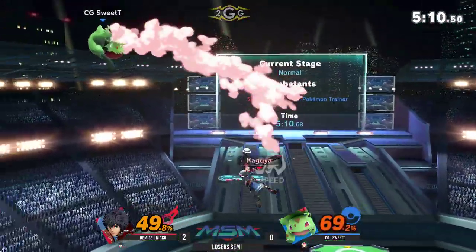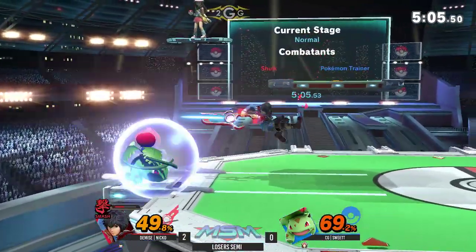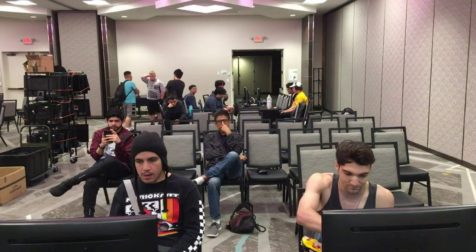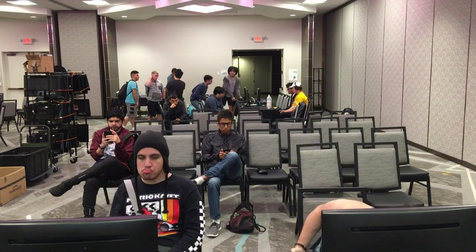Some more up tilts, some more juggles — he's really good at punishing these switches right now. The Razor Leaf does its job again, but he's still stuck on the ledge and has to figure his way around. Oh my gosh, that was such good shield pressure — the back air just forcing the drop shield and then the angle forcing the rush. That was so good.